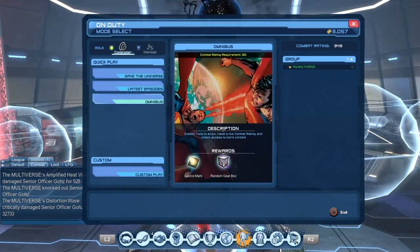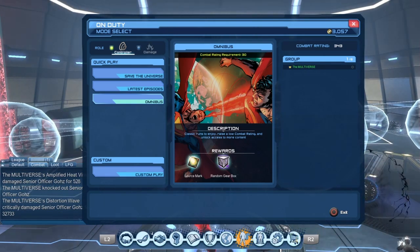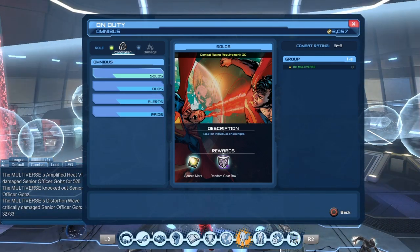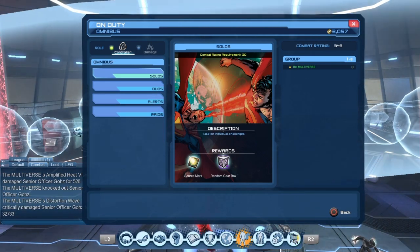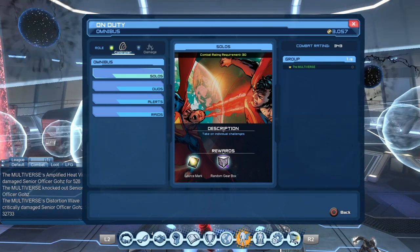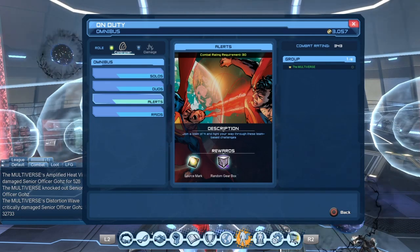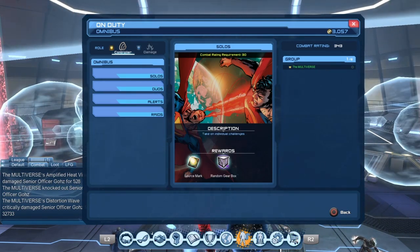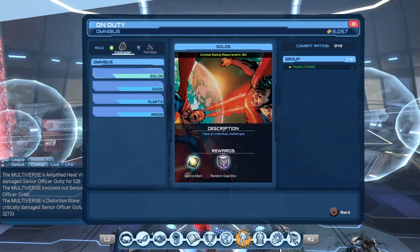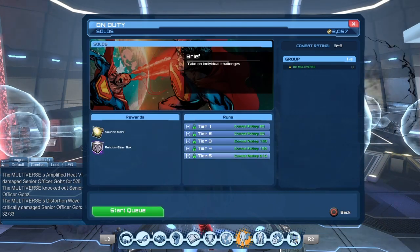Then we have the Omnibus, which is pretty much the main feature the devs really wanted to add and were pushing for. Initially the Solo was separate and the other missions were all bunched together, which was a bit of a mess. On the test server, players suggested more categories, so now we have Solos, Duos, Alerts, and Raids.